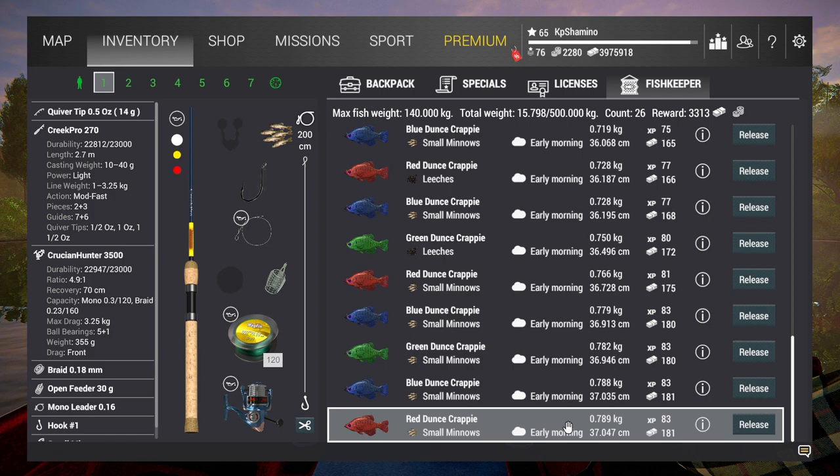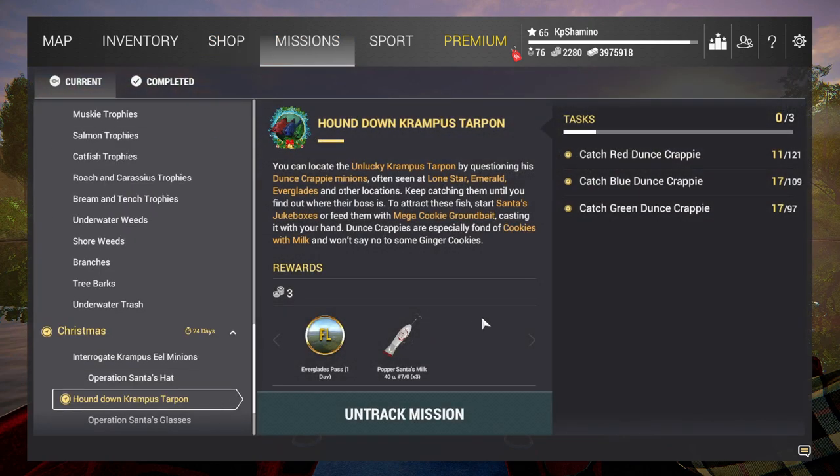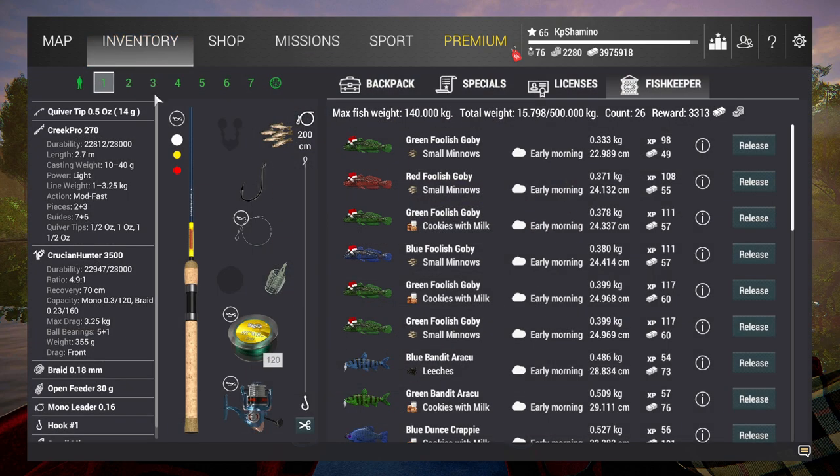You always need to be in the area where you get the smoke of the jukebox — that's how you need to do it. I tried the ground bait but I think it's broken honestly, because I throw it in the water, I see some clouds, I throw into the clouds, but I'm not getting the fish I want. I'd suggest this method instead. You can do it on low-star locations too. I didn't test the last one — Everglades — because I've never fished for crappies there, so I'm not going to the Everglades.